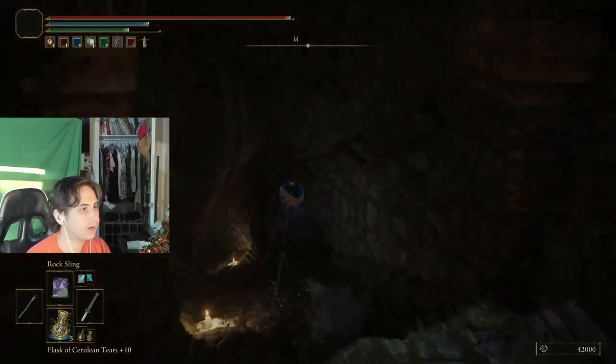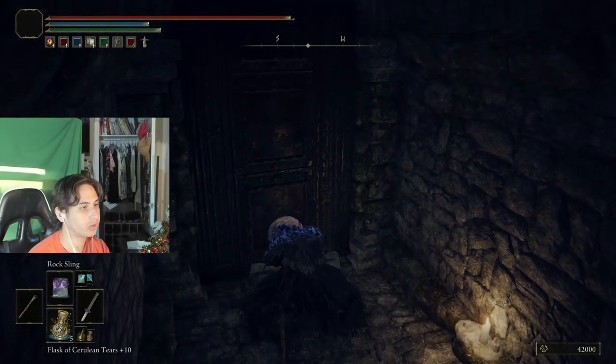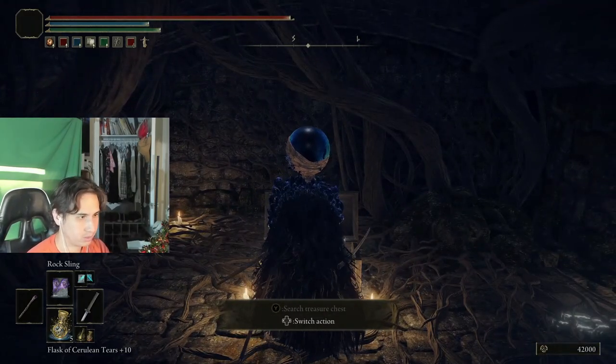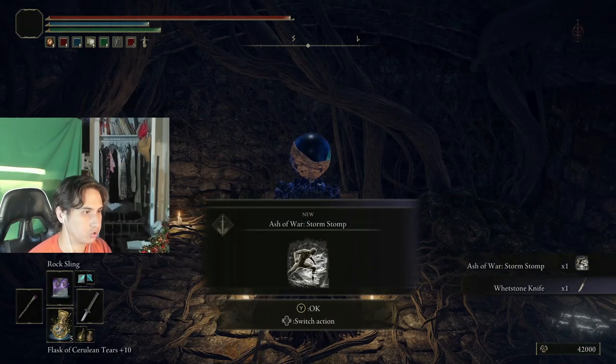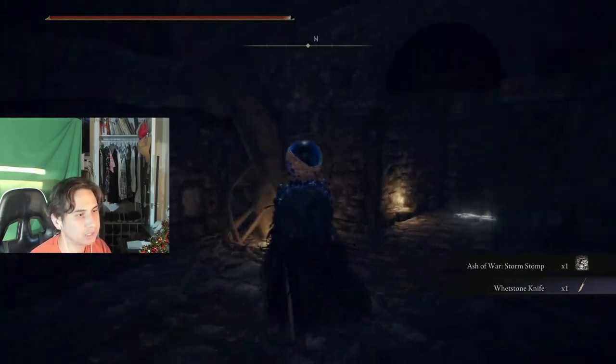Go down here and you're gonna pick an item up. This chest has what you need. It also comes with an Ash of War: Stomp — pretty cool. But that's not the point here — we got the Whetstone Knife, and this is what you need.